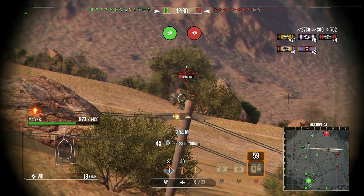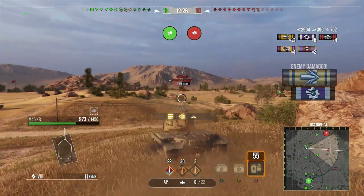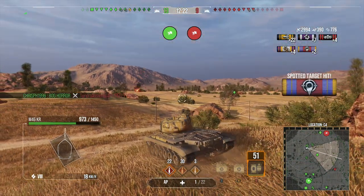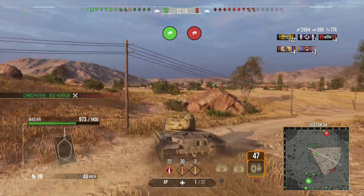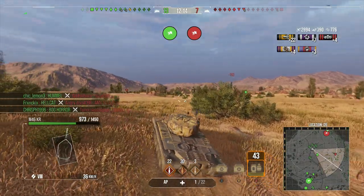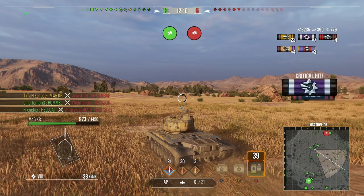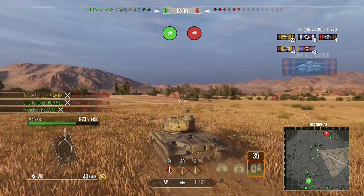It's essentially like a stock M46 Pattern — it doesn't get the higher alpha damage of the top gun — but this tank is very powerful. Have you seen how quickly you can rack up damage? The damage per minute in the way I've set it up is about 2600, which is pretty good for a tier 8 medium, especially considering tier 8 mediums usually have pretty lackluster DPM. With this thing, very very good.